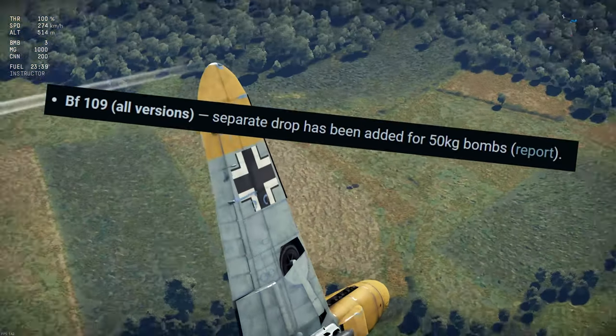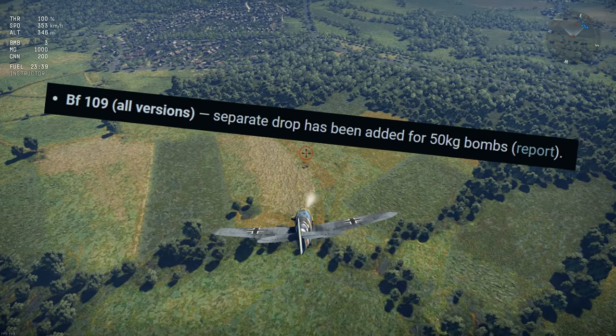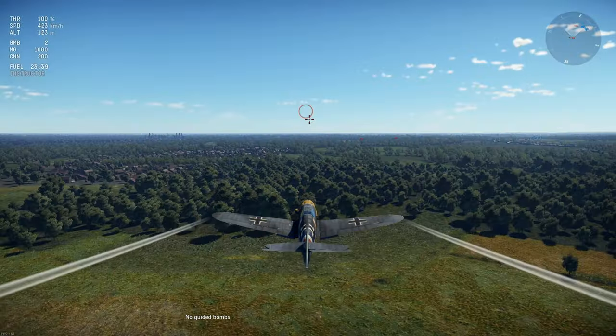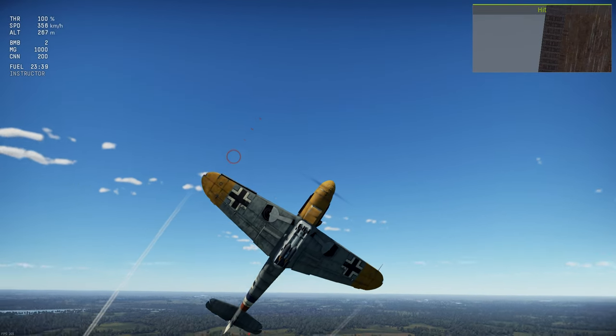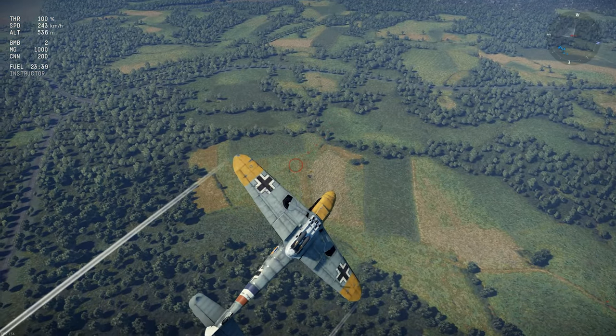BF 109, all the versions — separate drops have been added for 50kg bombs. Now nearly all 109s can drop 250 and 50kg bombs. Up until today, all the 50kg bombs were dropped in pairs, but are now correctly able to be dropped separately in all game modes.